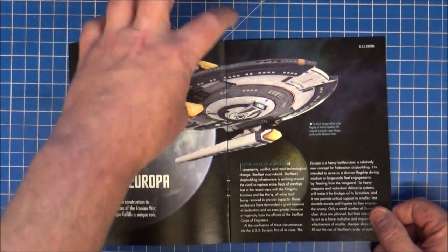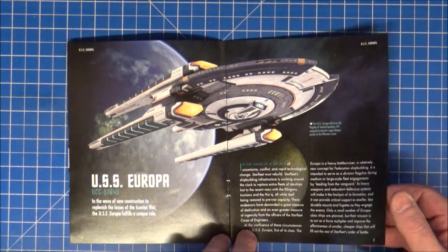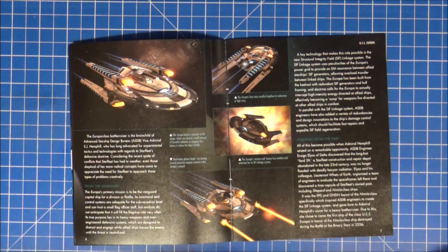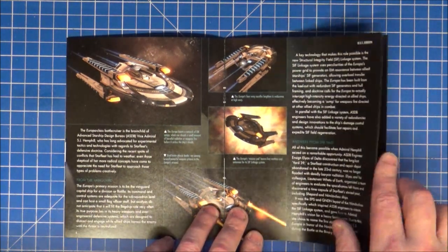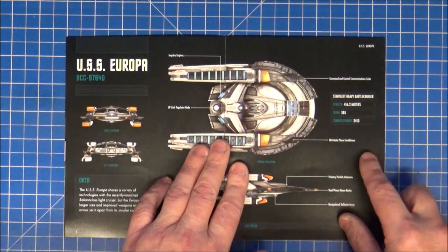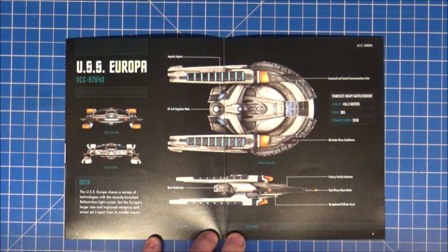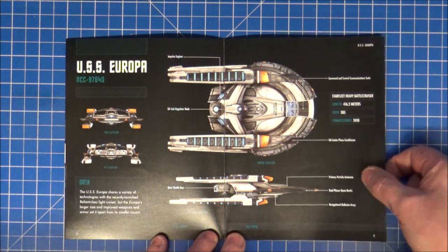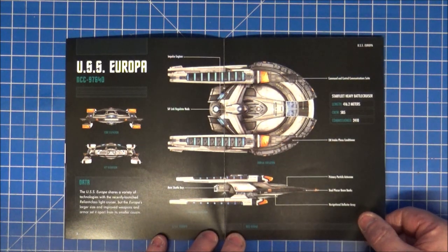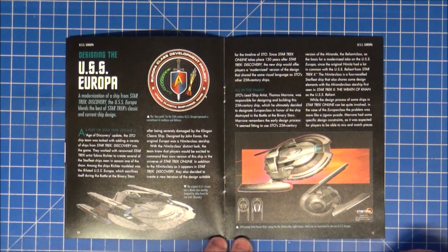The ship I have in-game looks similar but has a different number of nacelle cells. Tactical Squadron 547 — there are so many different variants you can do in Star Trek Online, it's quite ridiculous. You'd think a ship would just be a ship within its class, but they've made it incredibly customizable. Primary weapons look like phase conditioners.